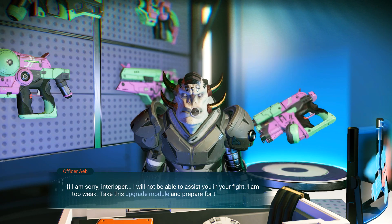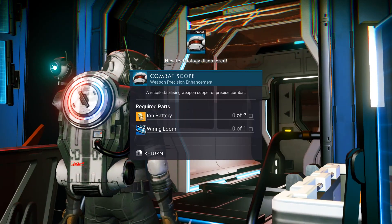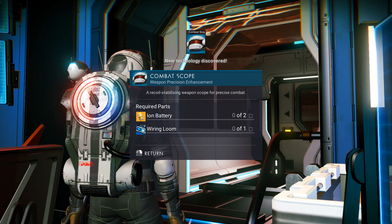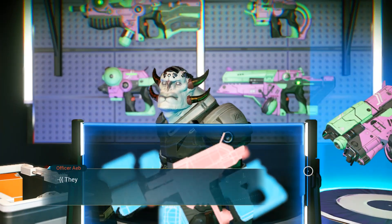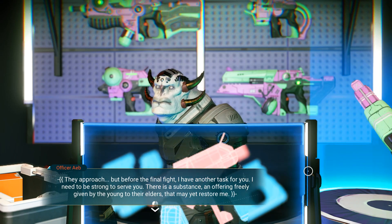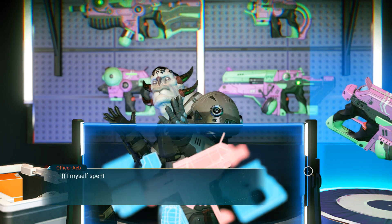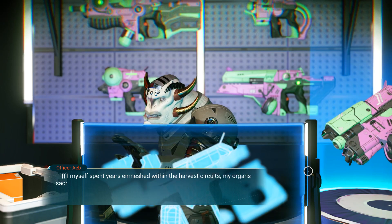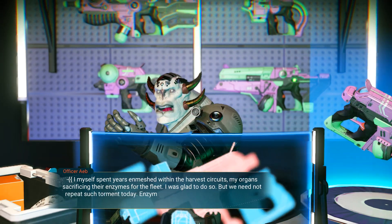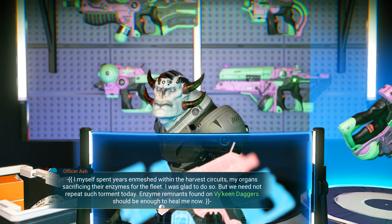Take this upgrade model and prepare for their arrival. Okay, combat scope recall — establishing weapon scope for precise combat. Okay, a couple of iron batteries and wire. They approach — but before the final fight I have another task for you. I need to be strong to serve you. It's a substance, an offering freely given by the youth to their elders. I myself spent years merged within the harvest secrets — my organ sacrifices their enzymes for the fleet. What — the harvest? I was glad to do so, but we need no repeats today.